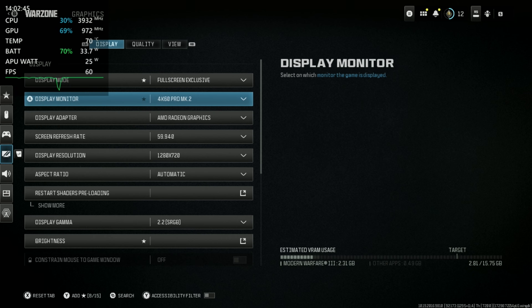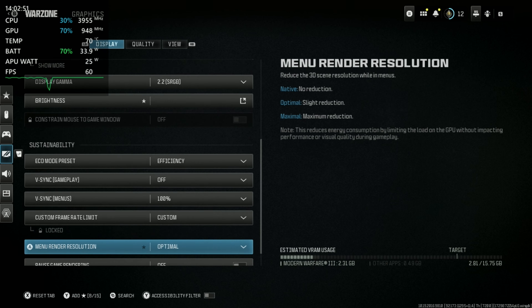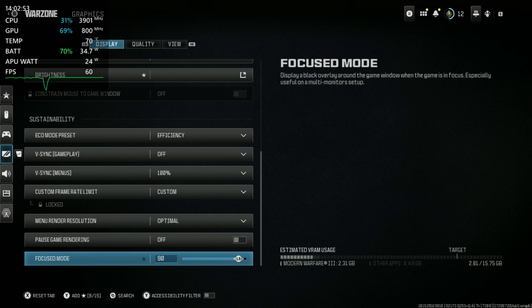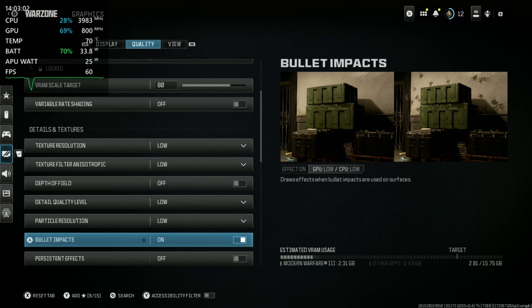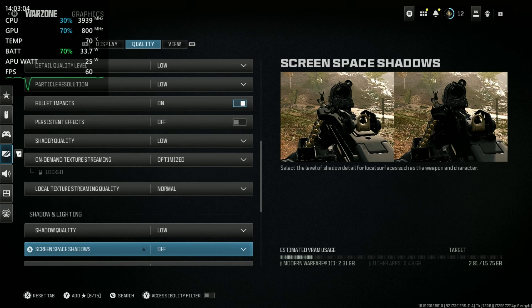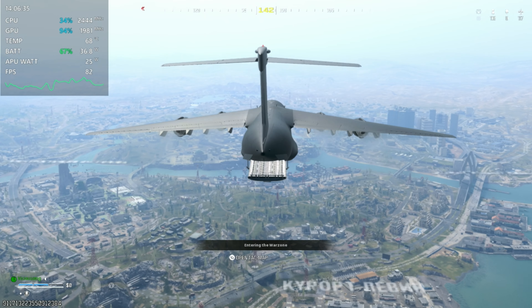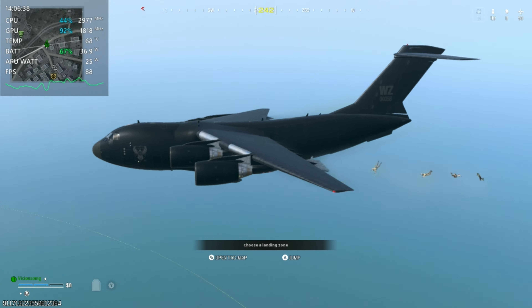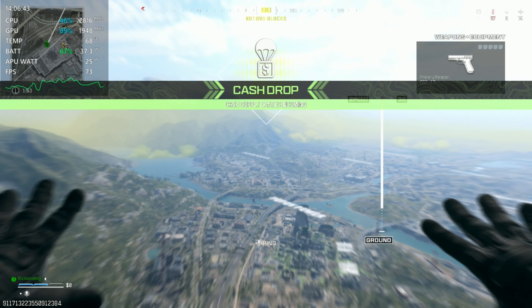Why don't we move on to 720p. Now we're going to do 720p without any help from FSR. I don't think we need it - I think that would make it way too low resolution. All right, let's go look at the quality settings. Now we're on low and we definitely stay over 60 FPS. And we still have a little stutter every once in a while, but I feel like it got a little better.